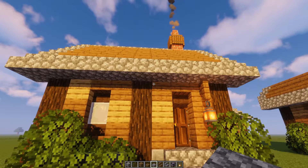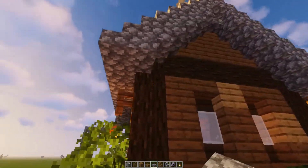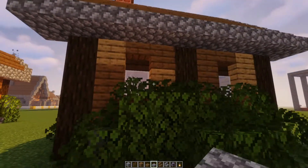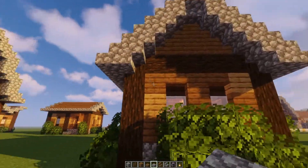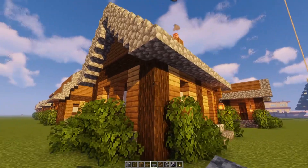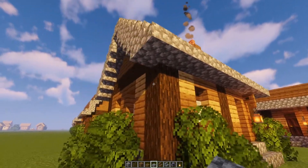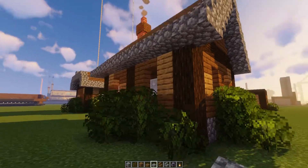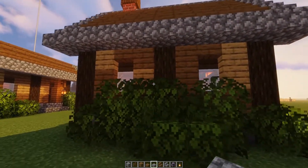So in this first one here we have our regular gable roof. And it looks pretty good — I like how it makes out. It fits the house fairly well, even though it's fairly small. This can be scaled up depending on how big you make your house, and if you have additions on and stuff like that, they all kind of interconnect fairly well. It works pretty good.